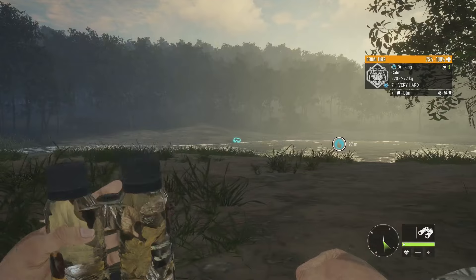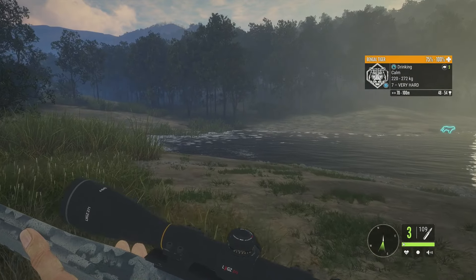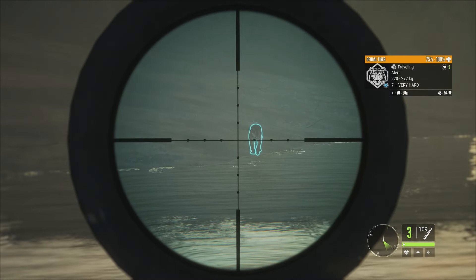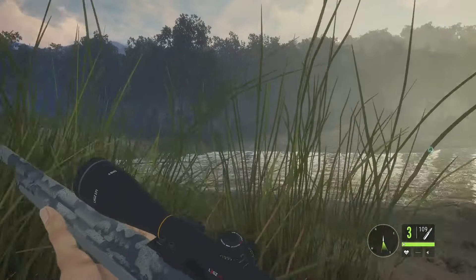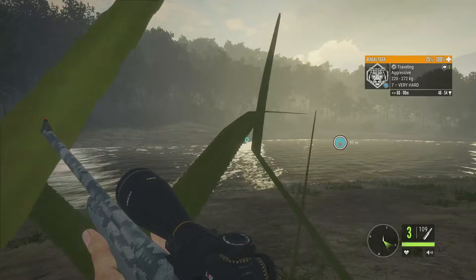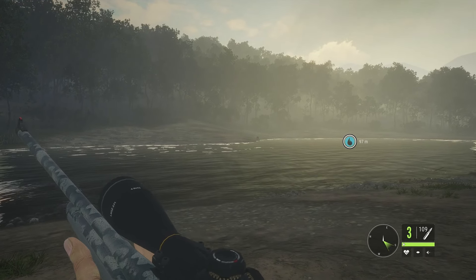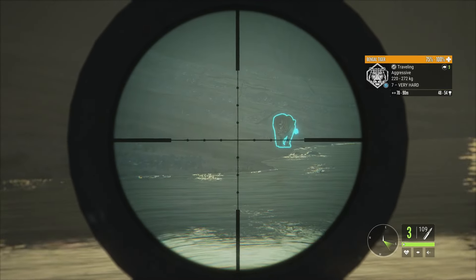His estimate is 48 to 54, but I want to try and get him to go aggressive. So we'll just stand up here — you can see he is already alerted. We'll keep running around a little bit more. He is alarmed, and there it goes — he is aggressive. With the water in the way I don't think he'll actually get over to us, but I don't want him taking us out anyway. You can just see the animation and everything right there.